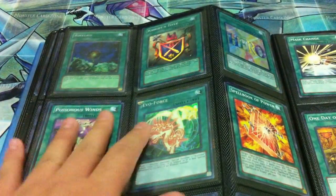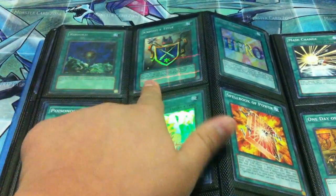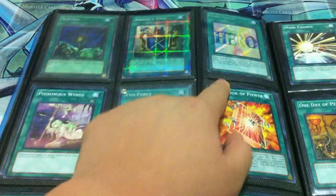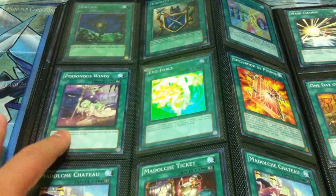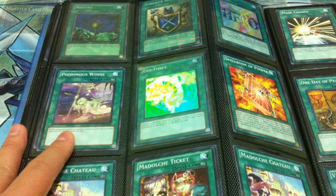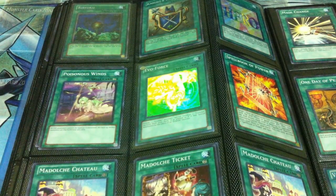I have a secret Ryoku from a special edition. Parallel Knights, secret Hero Flash, two Poisonous Winds — that's gonna be really good when Harpies come out, so offer well on that because it's gonna be one of the standard side-decking cards probably.